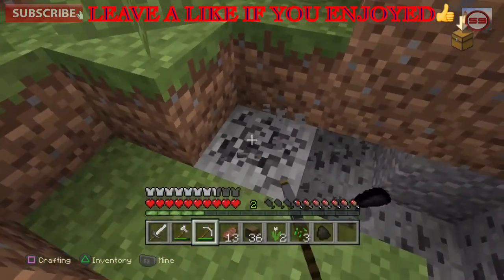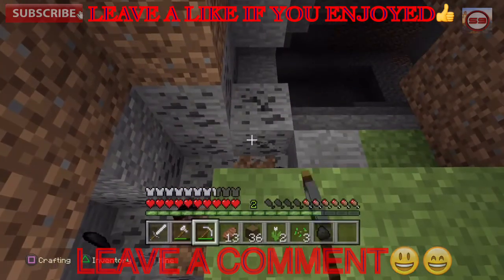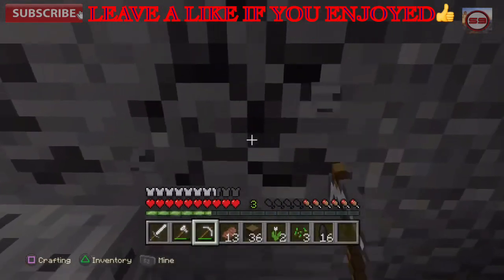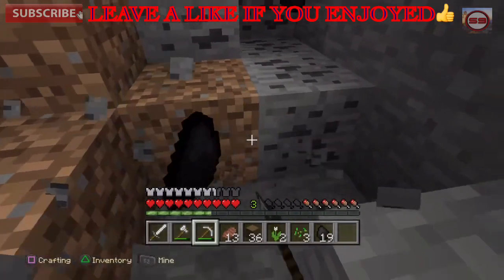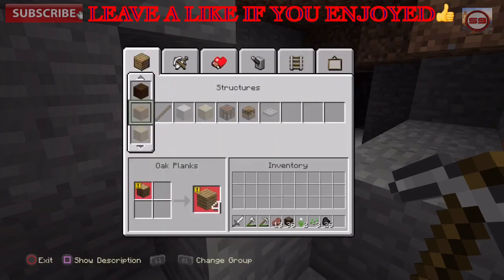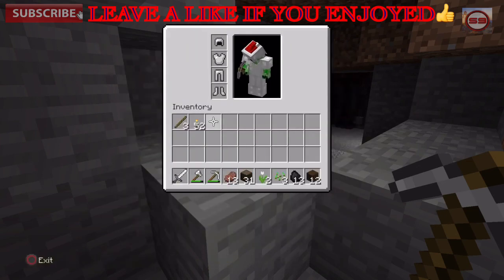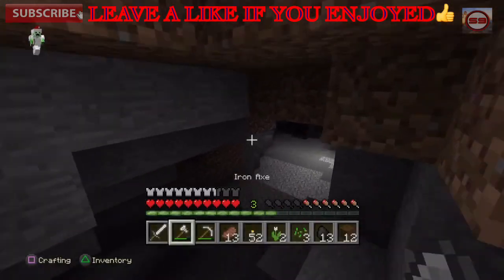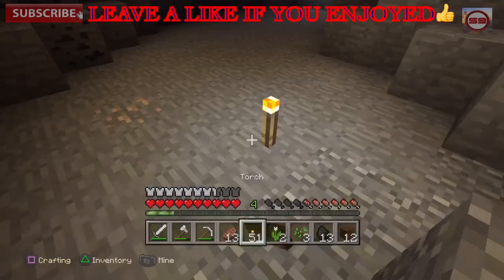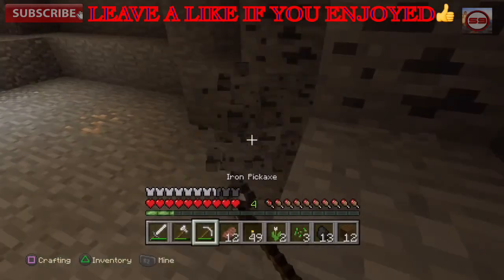Oh sweet, coal! Thank you — I needed that. I'm running pretty low on coal. Let me mine this. I'm not gonna collect every piece of coal I see unless I have an efficiency five diamond pickaxe — then I definitely would get it all because it goes super fast. I'll make myself some torches. There's probably a mob nearby — yes, a skeleton. I'm gonna kill that skeleton.